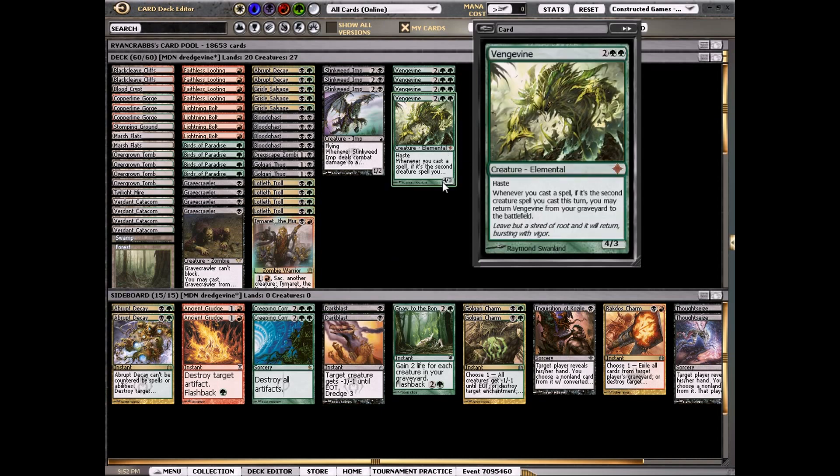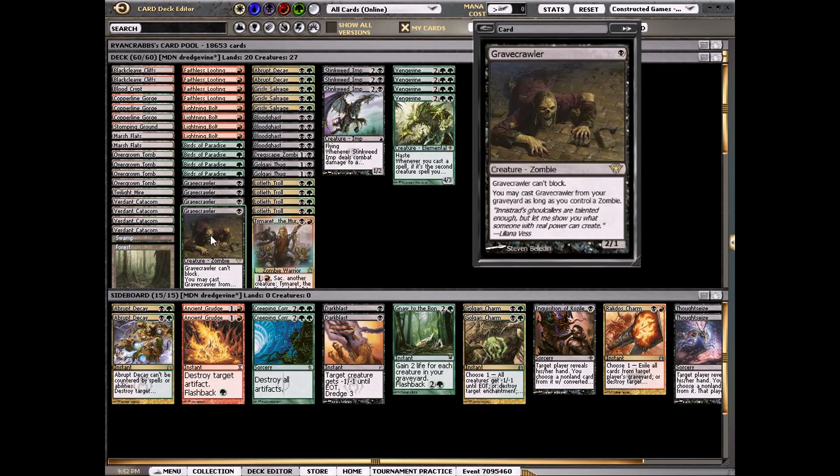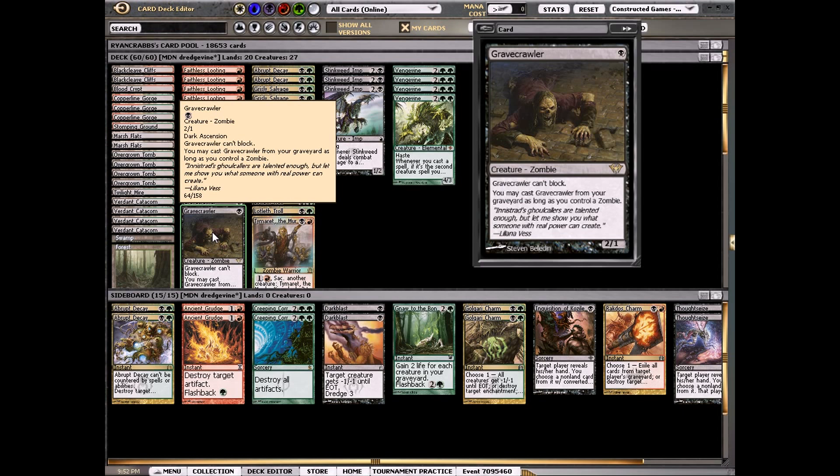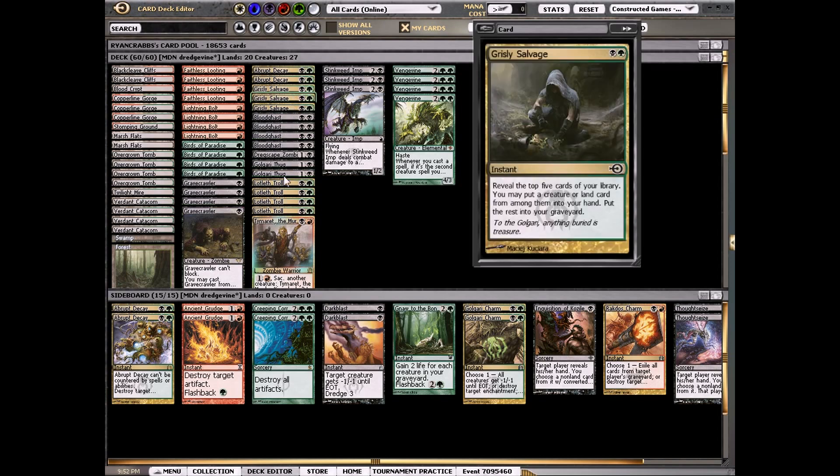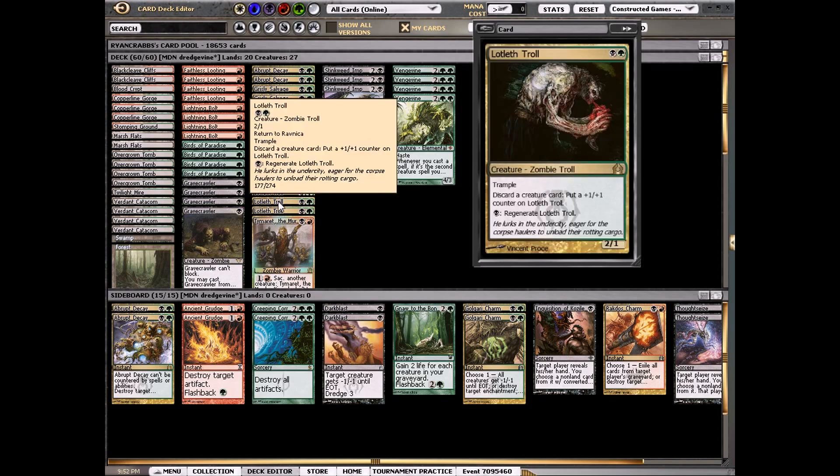We can play Vengevines obviously. We also have Gravecrawler, which we can cast if we have a zombie. There are some sweet combos with this in the deck. The other zombies we have are Gravecrawler itself, and also Lotleth Troll, which is a zombie — so that's one way we get it back.